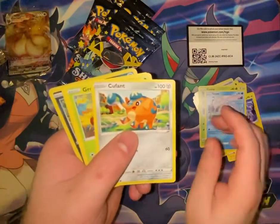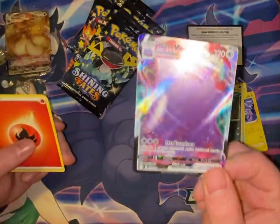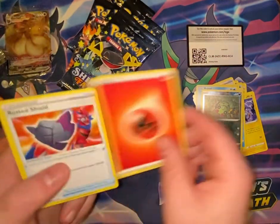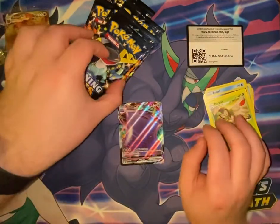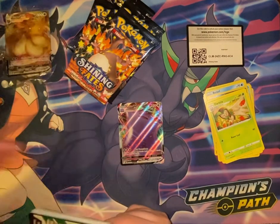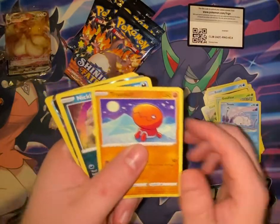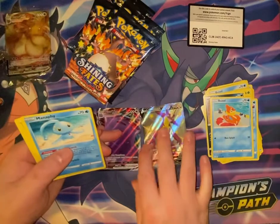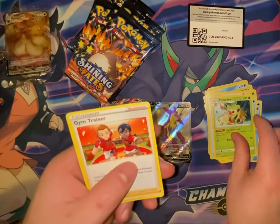Pack 3: Yanma, Snom, Qwilfish, Frillish, Bzzwole, Spinarak, Ditto V Max, Fire Energy, Rusted Shield, Rusted Shield, Eldegoss, Dartrix, Gossifleur, Snom, Trapinch, Nickit, Bzzwole — and a Shiny Toxtricity V! Manaphee, Psychic Energy, Team Yell Towel, Thwackey, Gym Trainer.